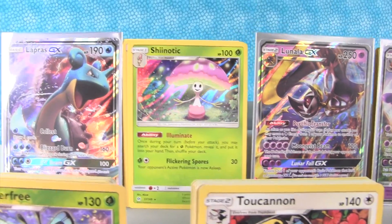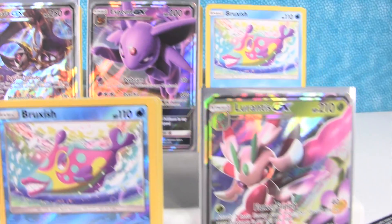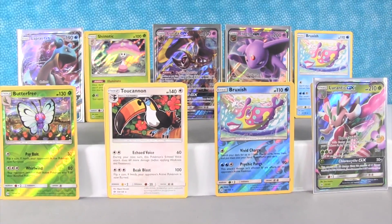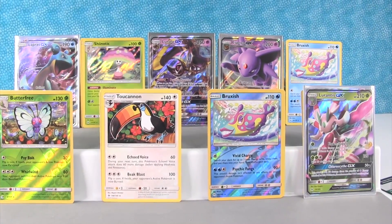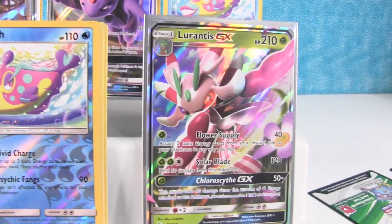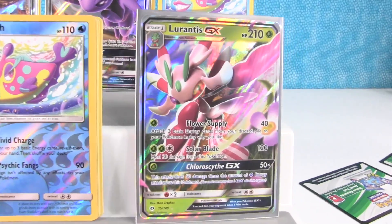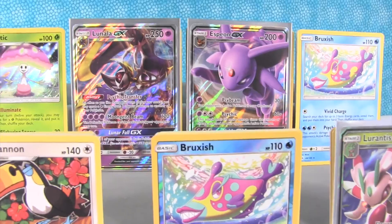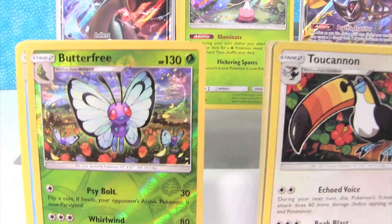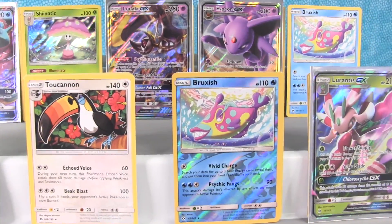Out of nine packs we got one holo rare, and four GXs — Lapras, Lunala, Espeon, and Lurantis — plus the reverse holo rare Bruxish. That was an amazing set of nine packs. Drew, out of the GXs we got, which one's your favorite? Probably Lunala GX, just because I really like Lunala. I think I'm going to go with Lurantis GX — that one just looks the coolest. How about you guys? Leave a comment below with your favorite. Leave the video a thumbs up if you enjoyed it, subscribe because we open packs every single day. We'll see you guys later.